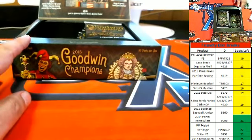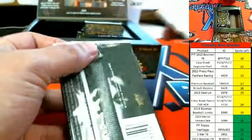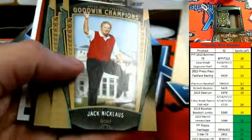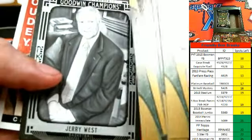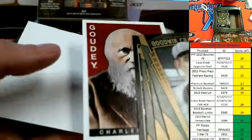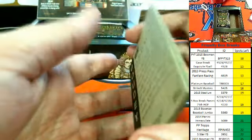Dave R., you're up! Looking at something big. Nothing like a nice pimp coat. Oh my gosh — Doc Rivers, that was really cool. Look at this: Jerry West, here's a Goudey, Charles Darwin Goudey. I bet the read on the back of that's really cool, Dave R. Nice.